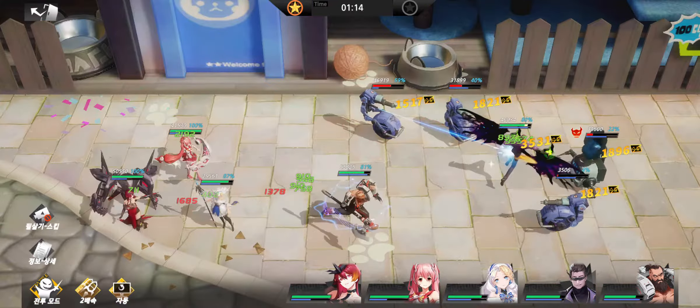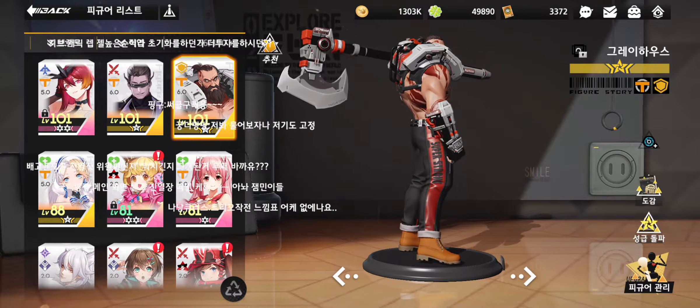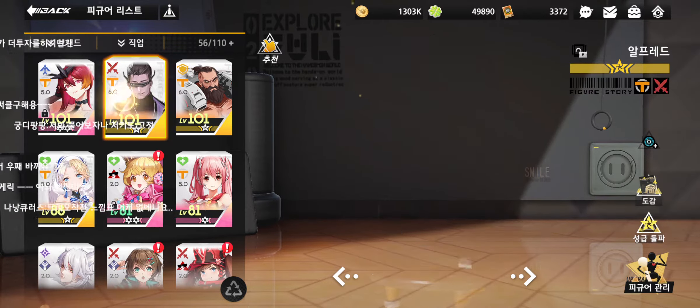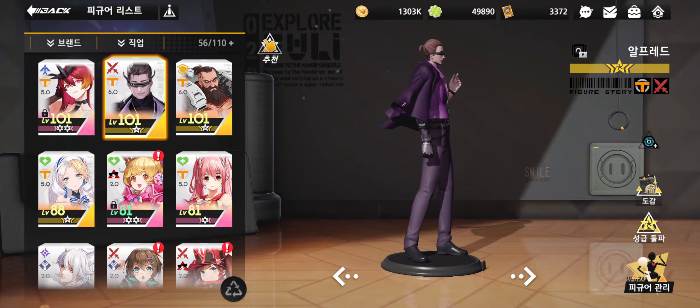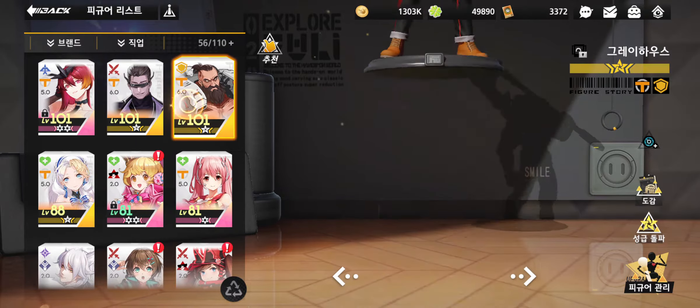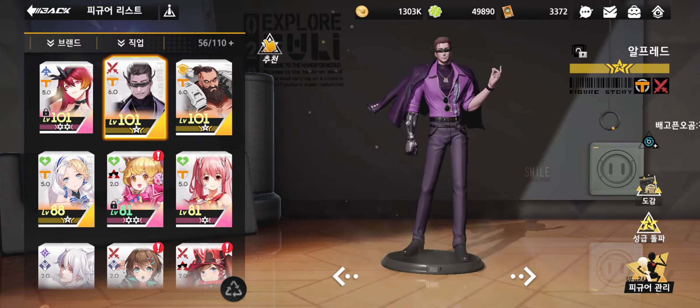I just completed my five-card deck with my lucky pull for my last one. I'm a bit too lazy to check out all the tiers and top characters, but I did find out that the last SSR I pulled, called Greyhouse, is actually one of the top heroes so far. Alfred, also pulled today, is also one of the top three or so. These two are in the same clan, so in order to get the five same-clan buff, I chose five members from that clan.